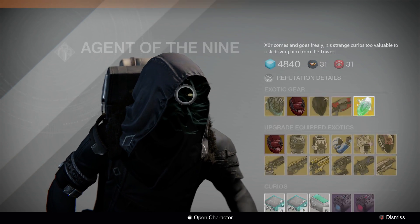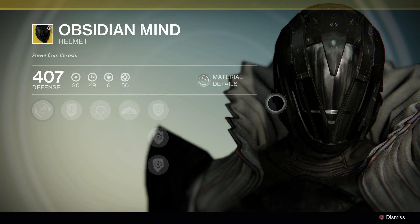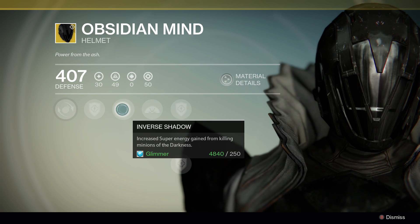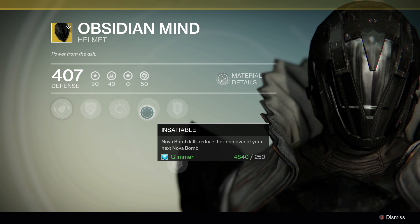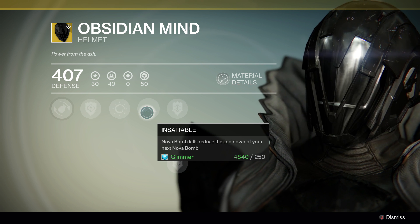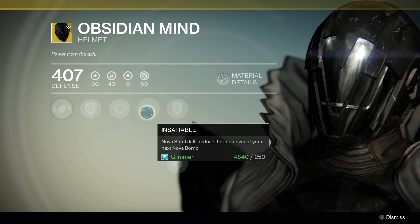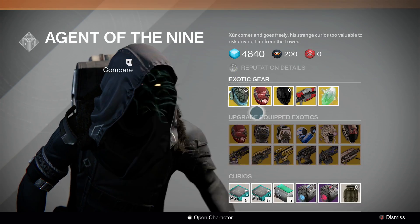On to the next one, we have finally the Obsidian Mind. This exotic warlock helmet has increased grenade throw distance, increased super energy gain from killing minions of the darkness, and the exotic upgrade is Insatiable. Nova Bomb kills reduce the cooldown of your next Nova Bomb, meaning in a lot of cases you can just chain supers together, providing you have enough kills to actually get your next Nova Bomb up. Very, very good helmet, and I'm definitely picking that one up for my warlock.